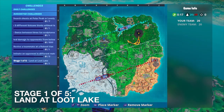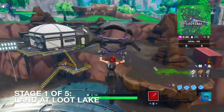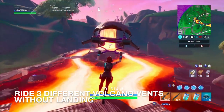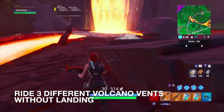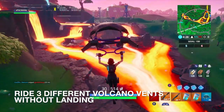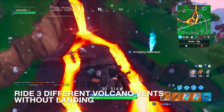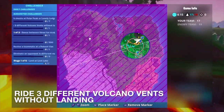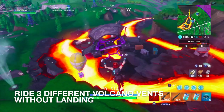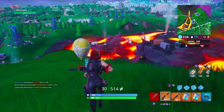Landing at Loot Lake — I'm so happy Team Rumble is back, not only for challenges but because I genuinely like playing it. Loot Lake doesn't really look like it's changed. Now in the volcano area, let's get the vents — that's one, two, three, and just for kicks we'll add a fourth. Come over to the volcano area and you will get that challenge done in no time.